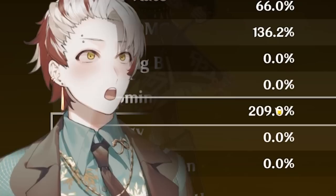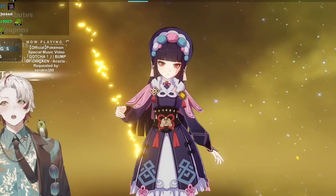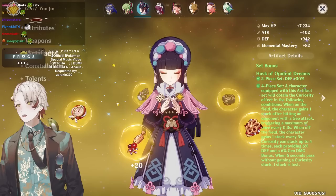Alright, Yunjin — 1.2k attack with 1.9k defense. Where are you getting 209 recharge from? Engulfing Lightning on your Yunjin! 209 recharge, four-piece Husk, Engulfing Lightning, triple crowned — you don't even have a single constellation and you triple crown your Yunjin, which is a four-star character. How is this even possible? Where did your constellations go? What does this build even do?